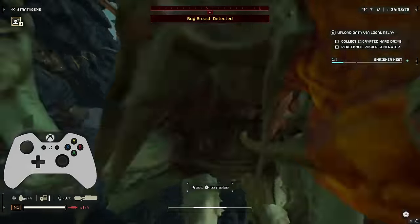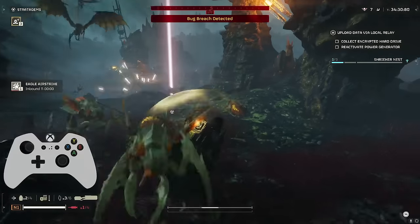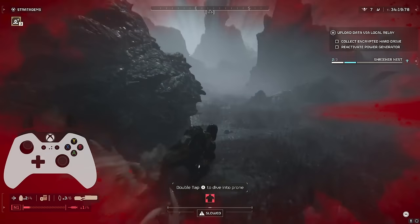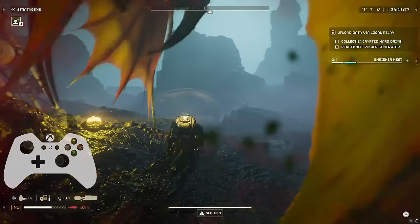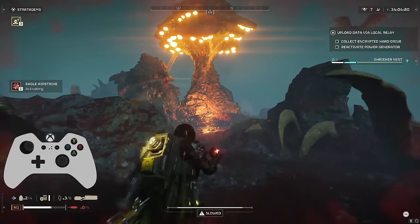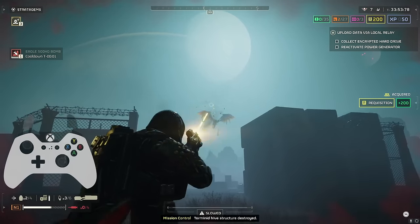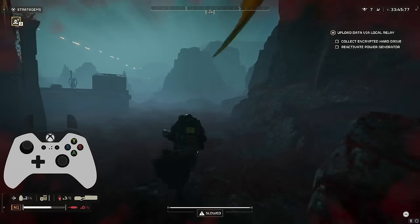Even the 500-kilogram bomb only took out the one closest to it — the AOE splash on that is not the greatest. It does good vertical damage if you land it right under a bile titan, but otherwise it can be unreliable. That airstrike got 22 kills, which helped out quite a bit. Similarly to stalkers, once you take out that tree structure, unless there's a second one on the map, you shouldn't see too many more flyers spawning for the rest of the mission.